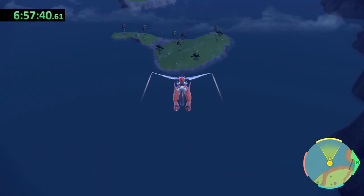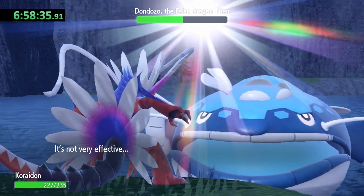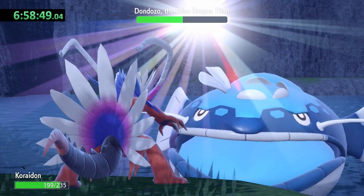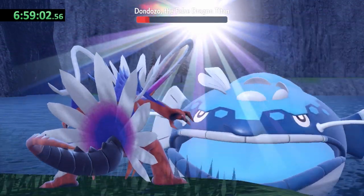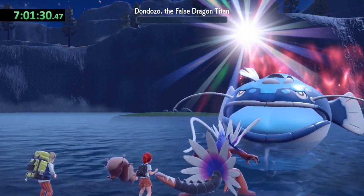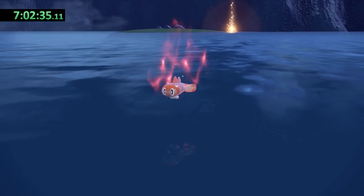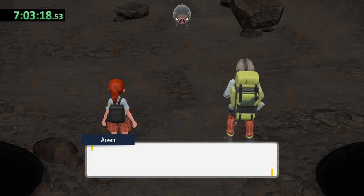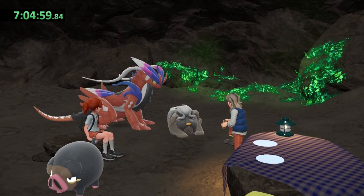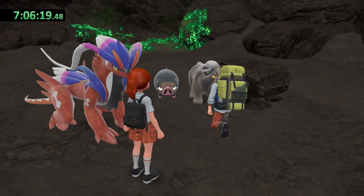There's still one more Titan Pokemon we need to take care of. Dondozo's Water Pulse doesn't deal much damage but does cause confusion — Koraidon hurt itself on the second turn but ends the first stage with Dragon Claw. The second stage goes just as smoothly, and I quickly take out Dondozo and Tatsugiri with Dragon Claws. I also experienced a funny glitch where Lechonk was just hanging out in the middle of a cutscene — it must have been used as an anchor point for animations during development.